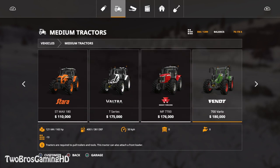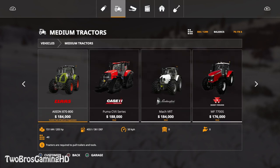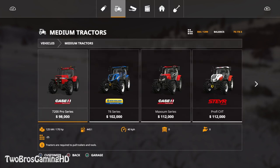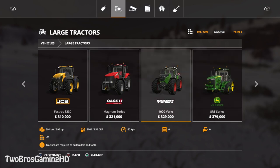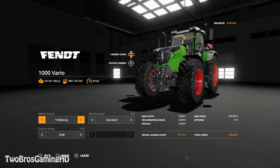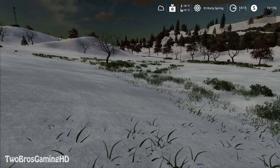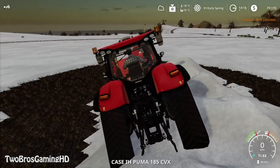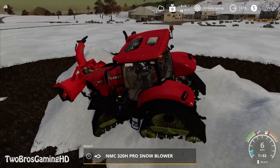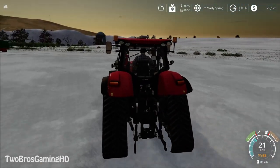A medium tractor would be enough to pull this off, but we're going to take a big one — the Fendt 1000 series, probably the 1050. White tires of course. Actually, I forgot I already have a tractor in this save, so I'll just use that since I don't have any money. This is also the gameplay where I showed the snow blower.